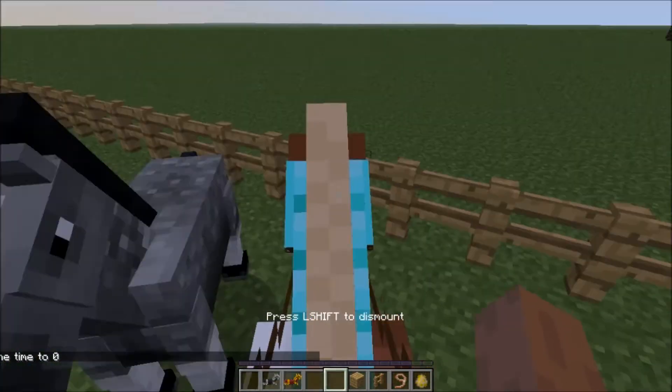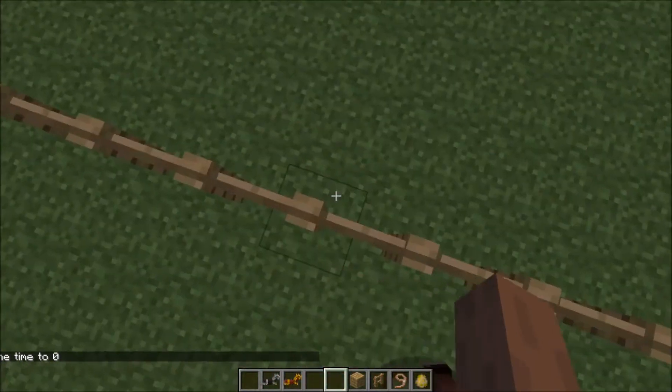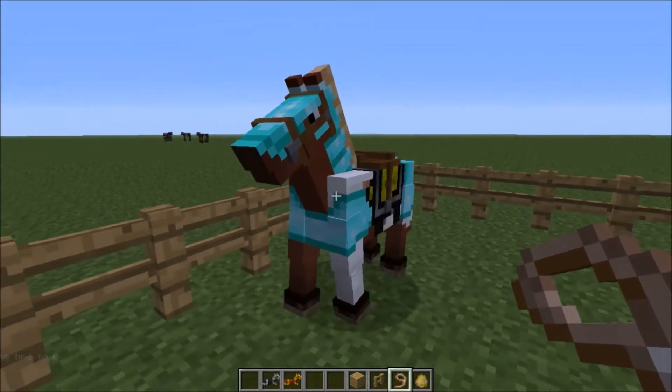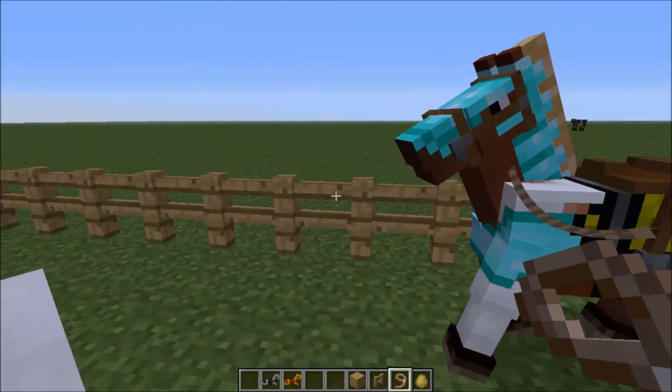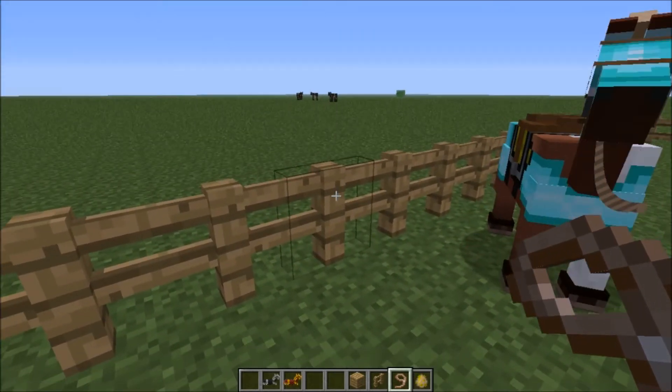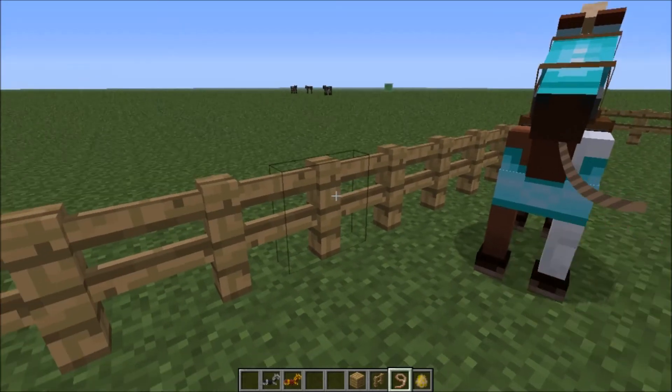You can ride him. You can tie him up if you don't want him to go to other places — right-click to attach him to a fence post.